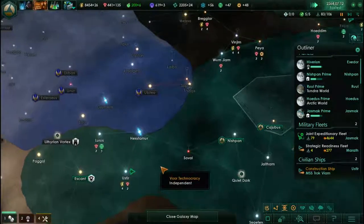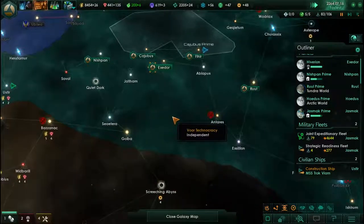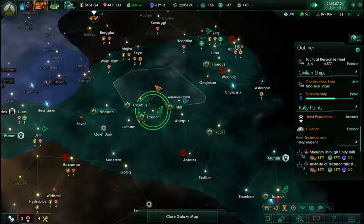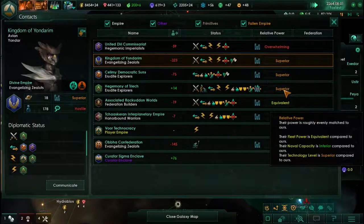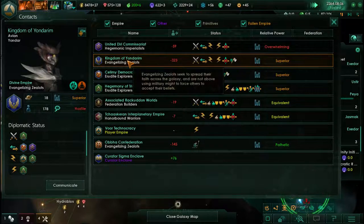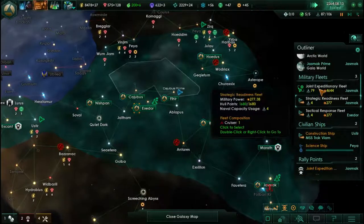Maybe we can unlock something a little bit more exciting. That system is just on the border — I'm still afraid we might lose it. How are we stacking up to everybody else? Still equivalent, equivalent, superior, superior. So they've been knocked down to superior, I suppose. Overwhelming — that's good to know.